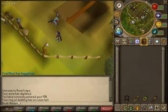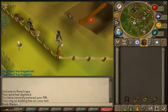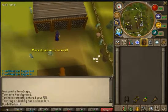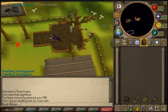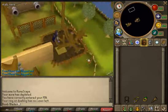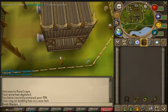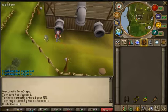Hey guys, ThatRuneScapeLine99 here and this will be an Agility Guide. From 1 to 35 you should do the basic Gnome Course and I'll just show you that here. Many people say that Agility is a really frustrating skill but once you get it over and done with it will be all worth it. You should do this course from level 1 to 35. Doing this course should get you about 9k XP an hour and now we'll move on to the next course.